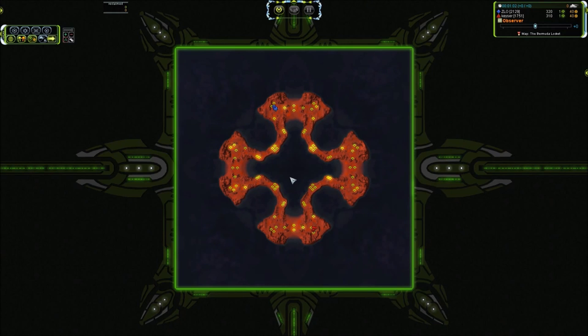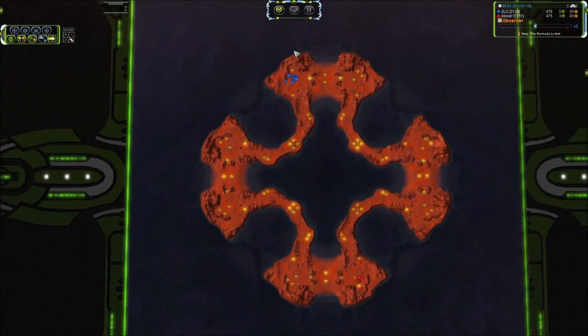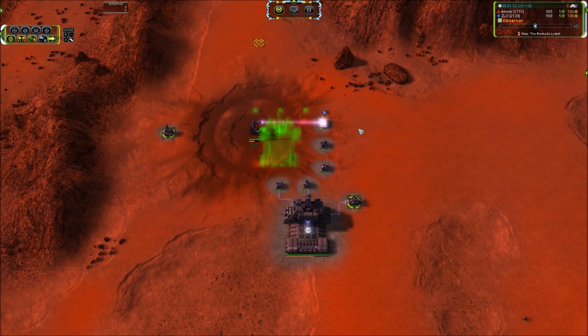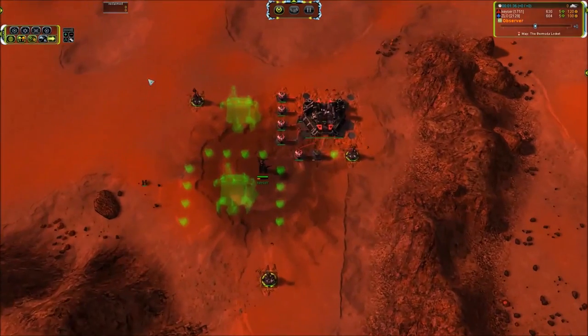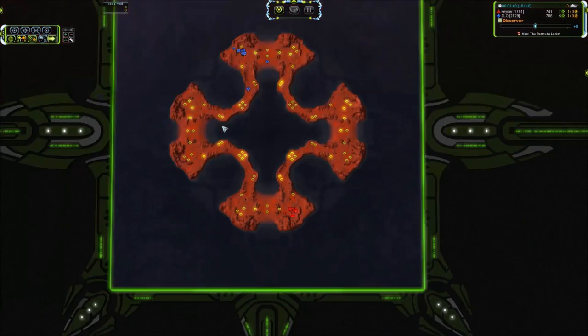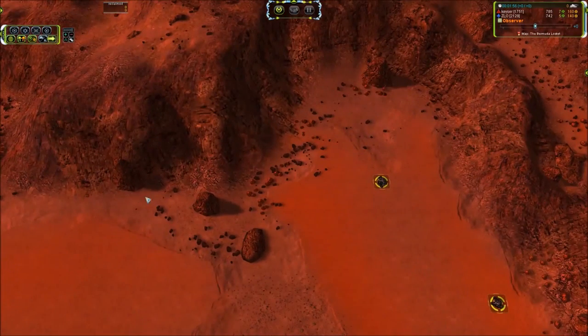Zlo has actually been playing a lot more recently — I watched a tiny piece of this game on his stream the other day, and now we'll get to see it from both perspectives. He is going UEF and he's pushing out two mech marines to begin with, then an engineer, no scouts, and going for a second land factory as well. Keezer is his opponent — he's going Cybran and going triple air after a land factory, building a huge amount of power generators because there are no hydros on this map at all. What there is, is a lot of reclaim.